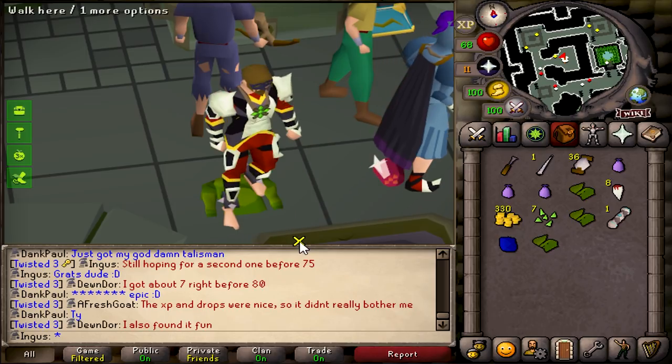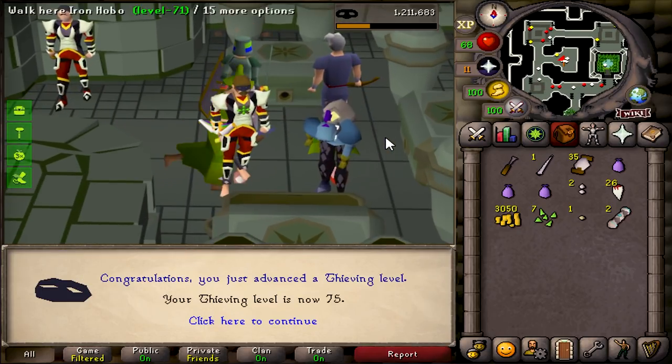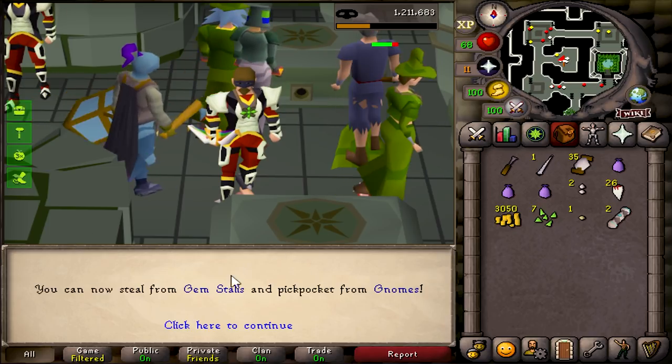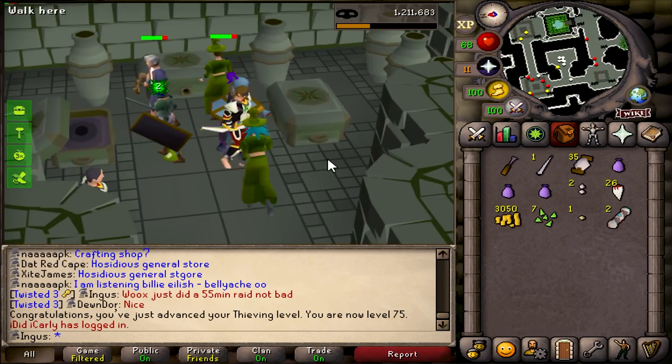The clue scroll route that I chose is finally starting to pay off. I can't believe I just got those. There it is — 75 thieving, which means we can now steal from gem stalls, which is what we need for an elite task. So I'm going to go do that right now.